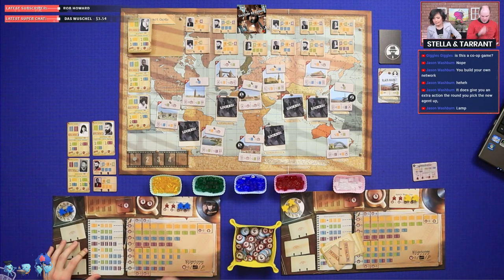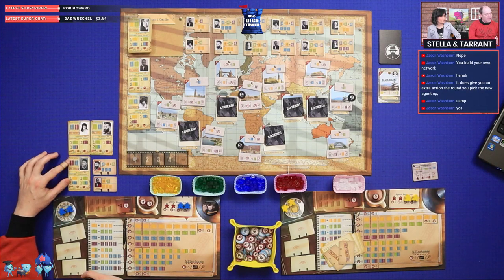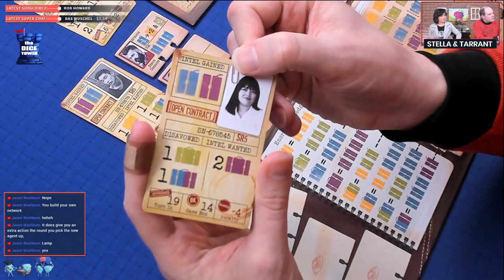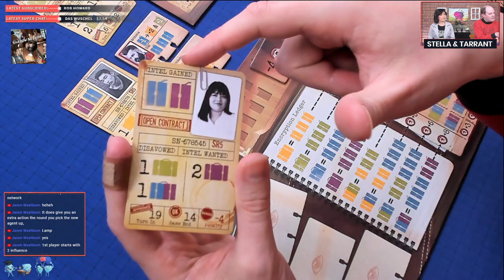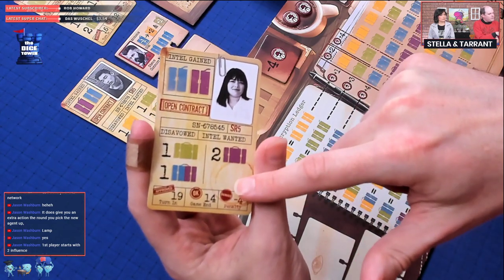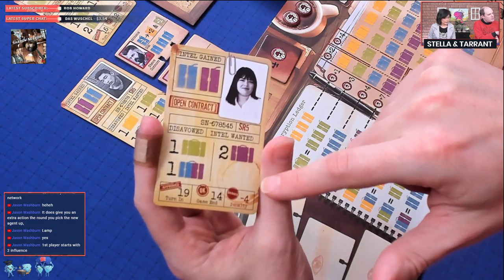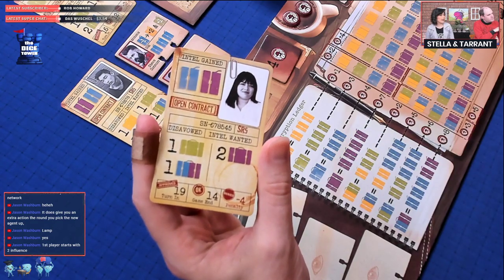To start the game, we each have three contract cards. Each contract card has the points you'll gain or lose at the bottom, a couple of intel icons in the top left corner, and four briefcases you need to turn in to complete the contract. For example, this one has two purples, a green, and a combined green-purple — that's a high scoring contract, very hard to achieve.